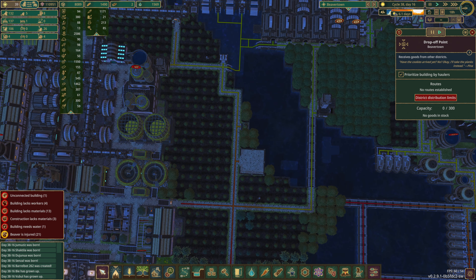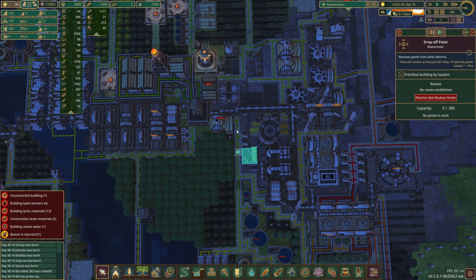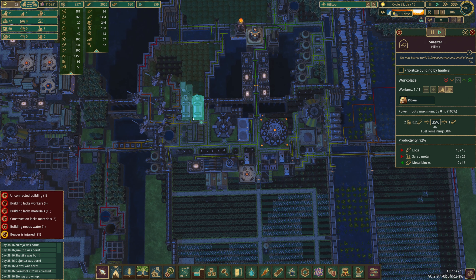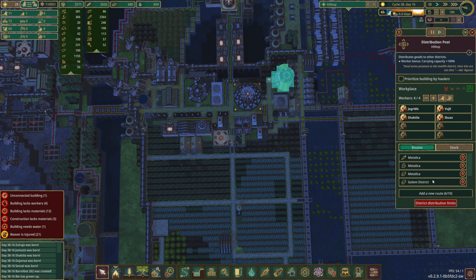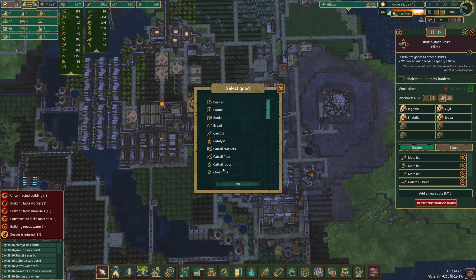Do we have metal blocks here? Is this a limiting factor? Oh, it is. Do we have metal blocks coming into Beaver Town? That's a very good question I don't know the answer to. Let's see if we can find out. So we have this drop-off point with no routes coming in. Is that our only one?